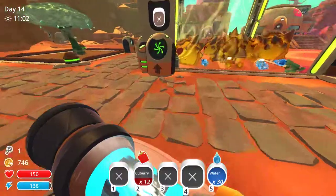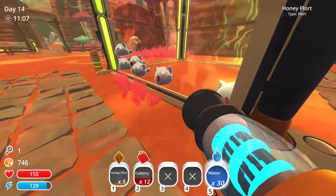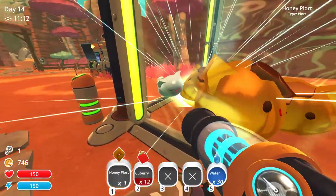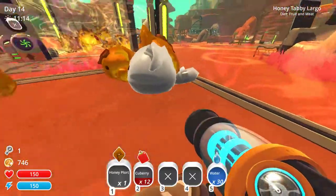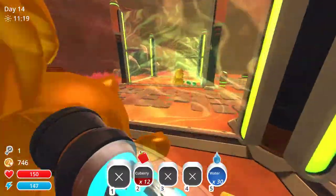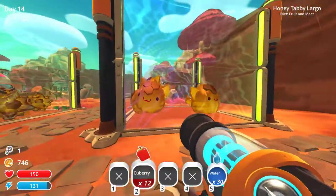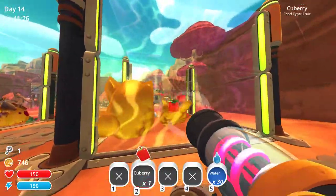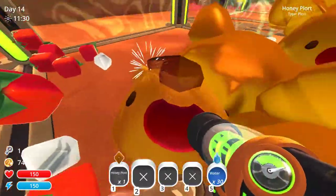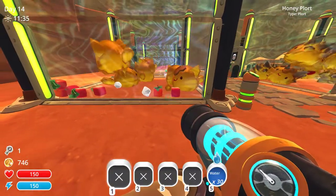Some honey plorts are in the making though. There are only six of you — honey, honey, honey, honey, and honey. Some of you just need to be reproducing. You can have these and make more honey plorts for your friend who needs to become a honey. There — so now you're all honeys.